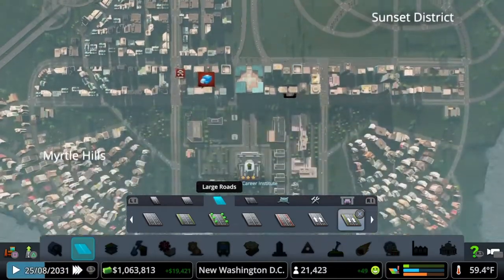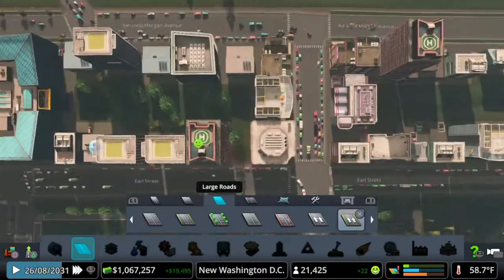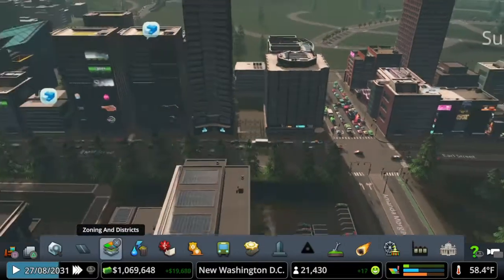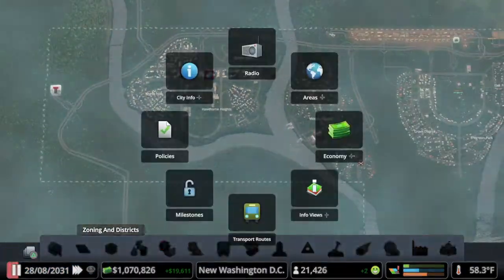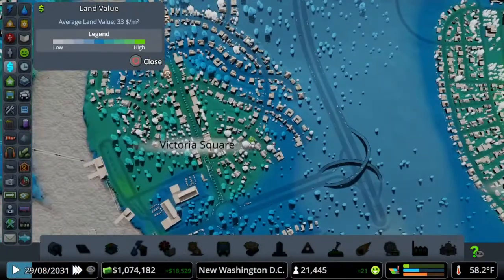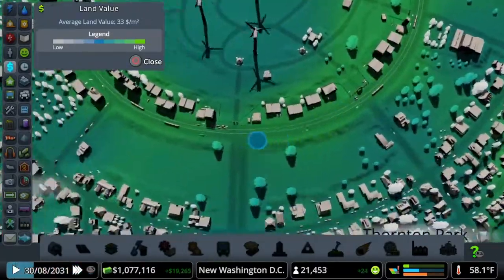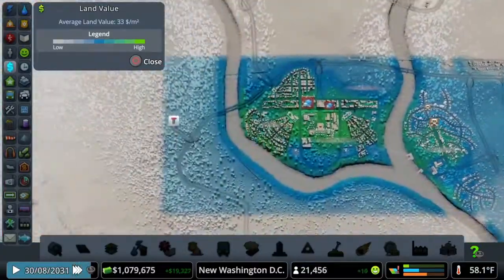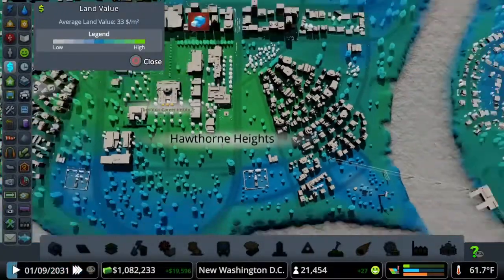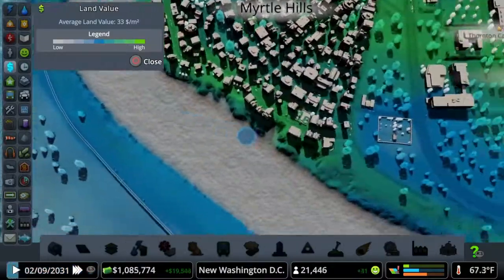That's going to fix a lot of our traffic, so let's go ahead and do that — just with decorative grass. This is going to help traffic so much. People can no longer turn around to come back down — this is going to help traffic immensely. That should solve our traffic problems for a little while. We can go to our info views and look at the dollar sign to see property values. High property values in our commercial areas and very high property values all around the college campus.